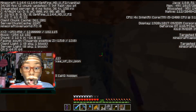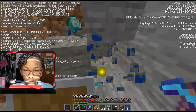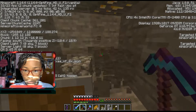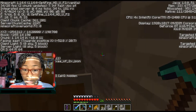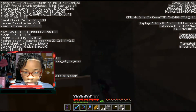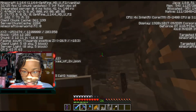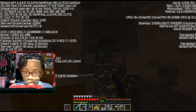Diamonds! We found lapis as well — this is good. I wanted Fortune because when you mine diamonds with Fortune you get more. Efficiency 5 is also good, but if I got Efficiency 5 and Fortune 2 or 3 that would have been OP. We could enchant more pickaxes to try for Fortune 2 or 3. We also found iron and gold — this is good!